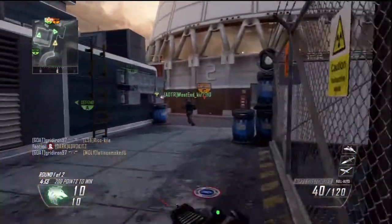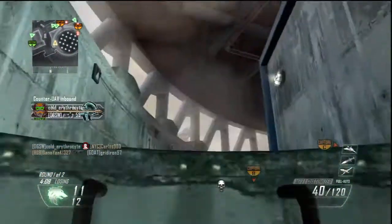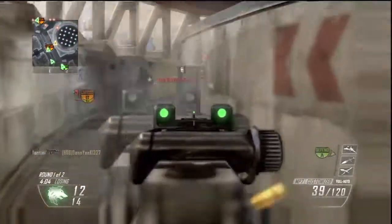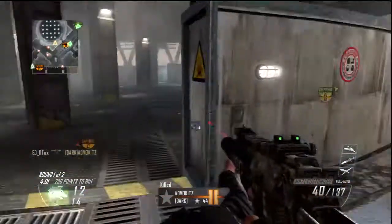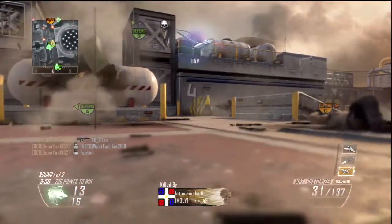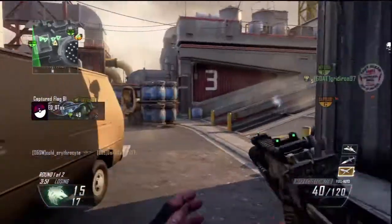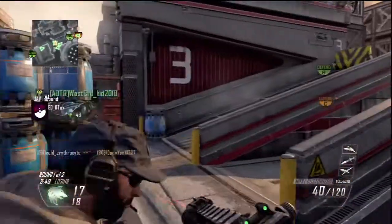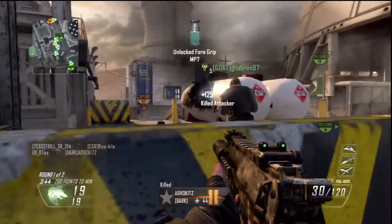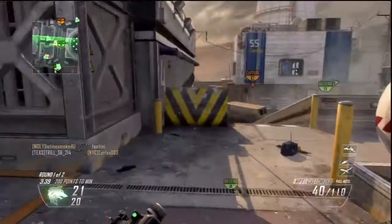When I was explaining the class, I told you I'd explain why I have no secondary. The reason is because I have Scavenger, and with Perk 2 Greed I have Cold-Blooded and Scavenger together. Scavenger in this game is an amazing resource — it allows you to pick up so much ammo, especially for a gun that has 40 rounds in the clip standard without Extended Mags. That means this gun can spray from the hip. It's a spray-and-pray weapon, and it is amazing for defending flags.